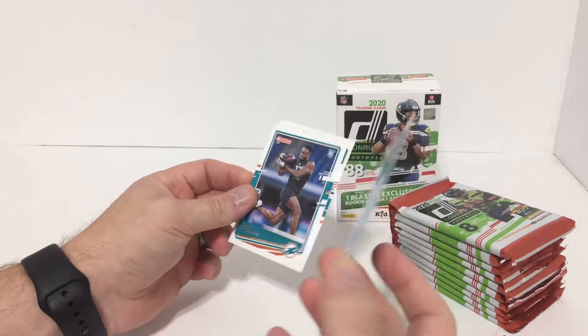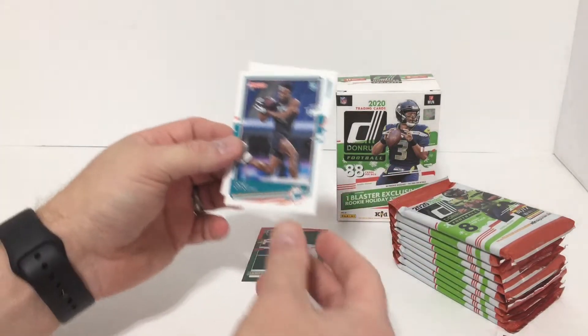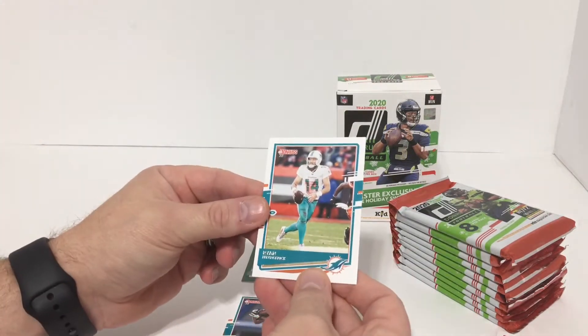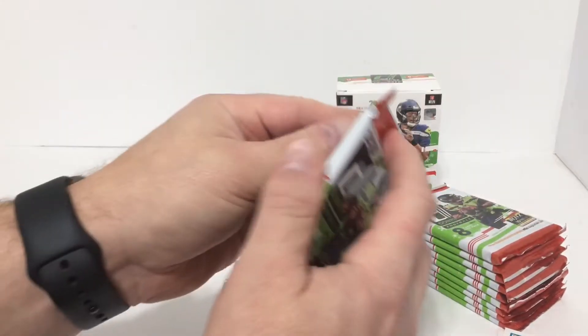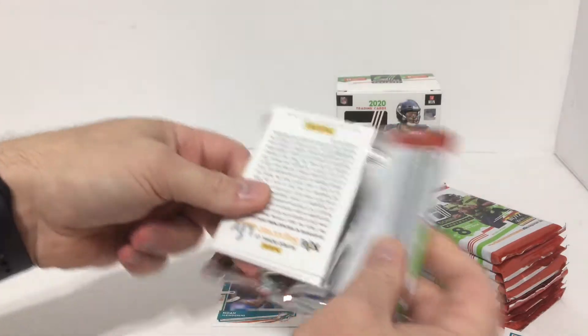That's the red and green prism - there it is, that was fast. Noah - rookie card, Ryan Fitzpatrick. We got the red and green all the way, pretty fast. At least we know it was in there.